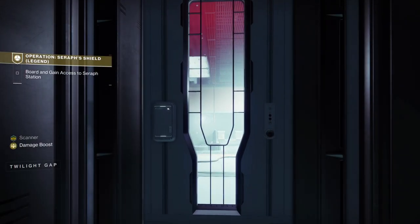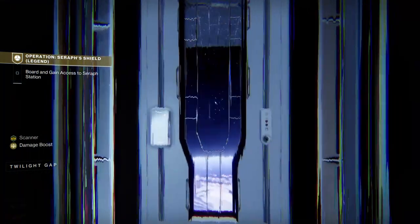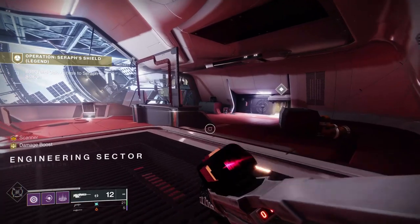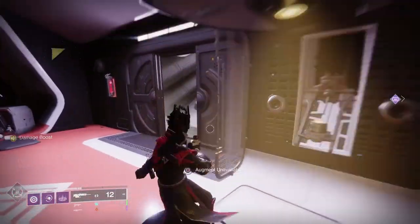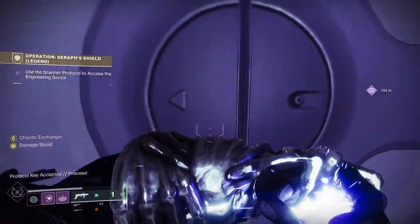The Scanner — these are the buffs synonymous with Deep Stone Crypt, the raid. Scanner allows you to see things you wouldn't normally be able to see — that's the yellow buff. The red buff, the Operative buff, will let you interact with things you normally wouldn't be able to interact with — those things will all be lit up yellow. And then you've got the Suppressor buff, which will allow you to take shields off bosses and stuff.